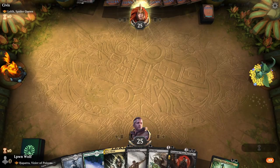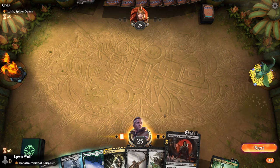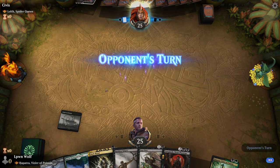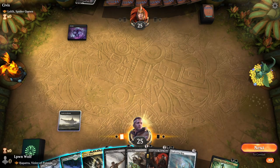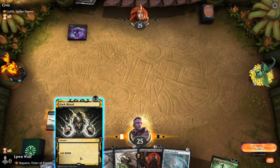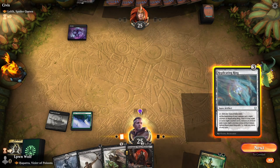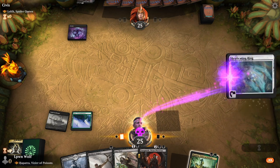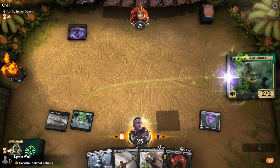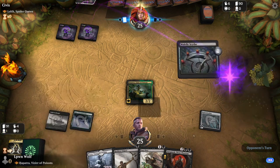Our next opponent is Lolth the Spider Queen — so it's going to be spiders versus snakes. Starting hand is very juicy. Dark Ritual in the opening hand is always something you want to see. Maybe turn two Yawgmoth could be pretty awesome here. We can even go for the Replicating Ring to get it out early. Let's look at the maths: we go for the ring, and then on the following turn we can still cast Yawgmoth anyway. It might feel like a waste to do ritual into a rock, but it's basically trading 3 temporary mana for 1 permanent mana.